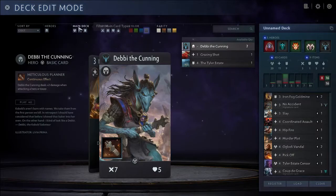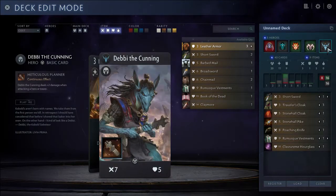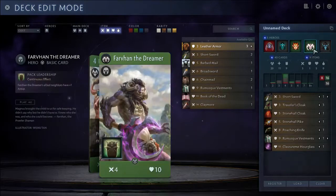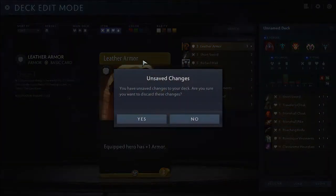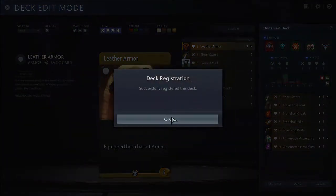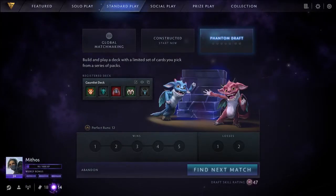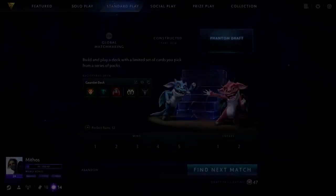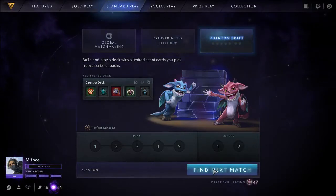I prefer to have a nice board in turn four and then Debbie can come in later — that's fine. Debbie also dies usually quite quickly, so it's nicer to have at least maybe a health item by then. I think it's an alright deck. Let's see if we can get some wins with this deck.